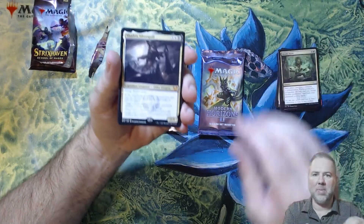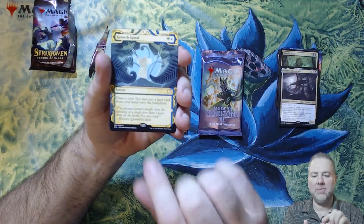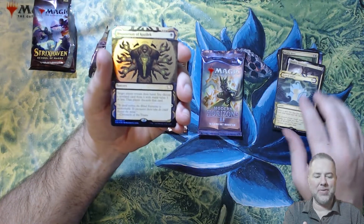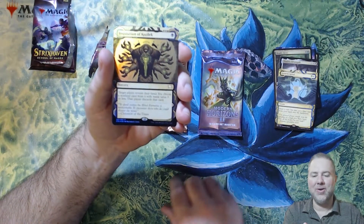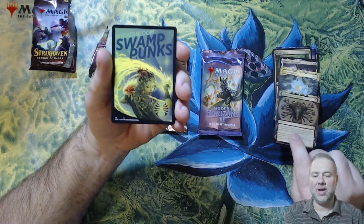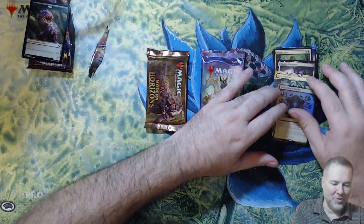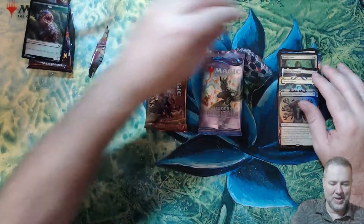We pulled a mythic! Got a Growth Spiral foil — oh look at that, what a beautiful pack. Shadrix Silverquill, Growth Spiral foil, Inquisition of Kozilek, and then the Swarm Punk with a pest token. That pack was a big hit — I'll take that over an Expressive Iteration any day of the week.